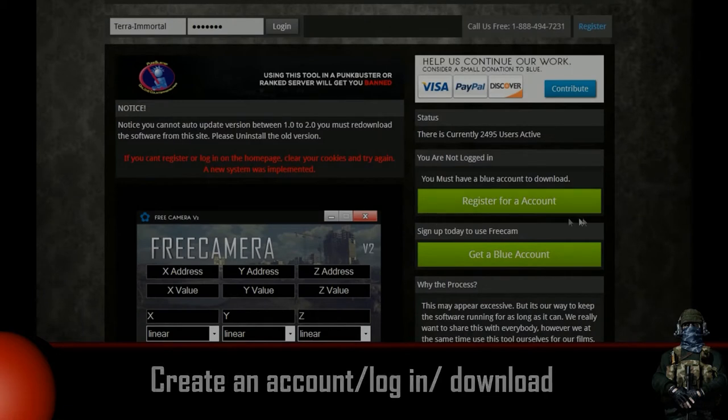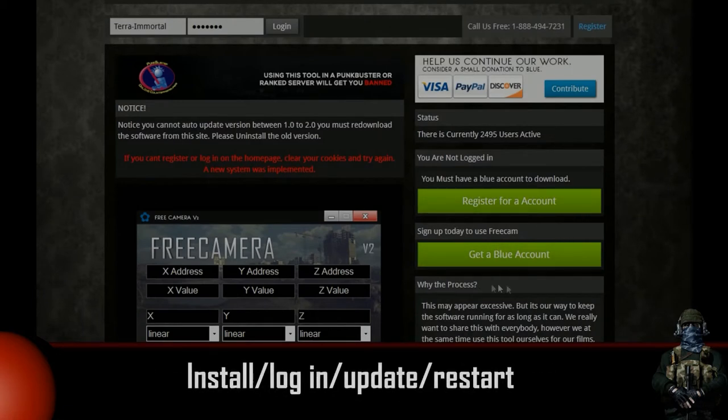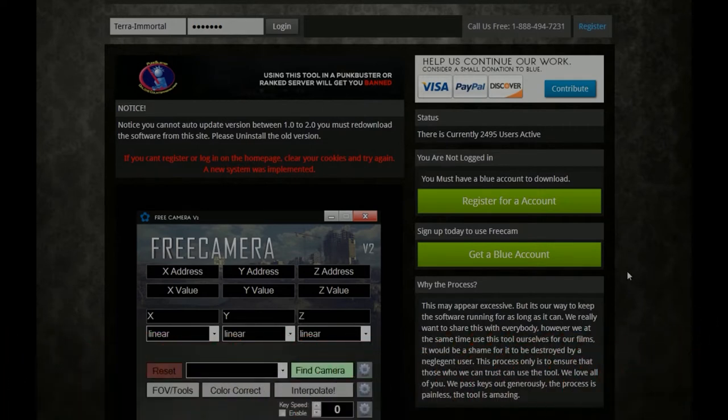When downloaded, install it and login using the account name and password which you used on the website. Wait till it updates, restart the program and you're good to go.